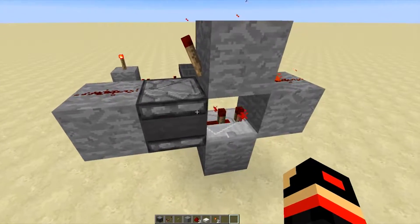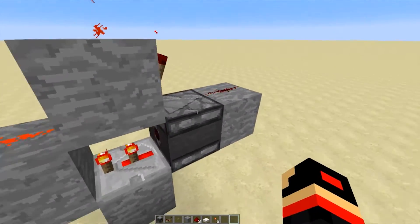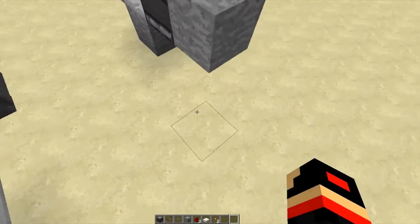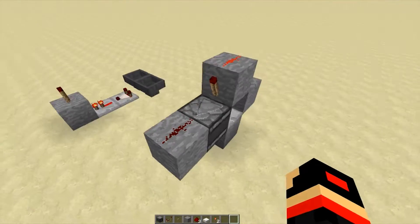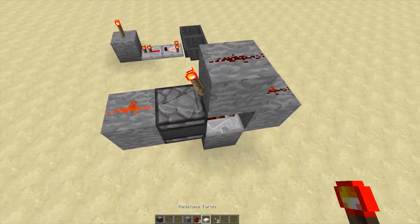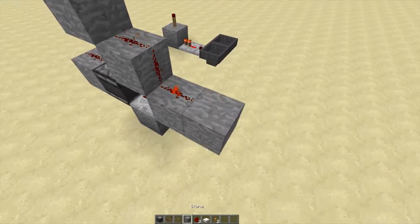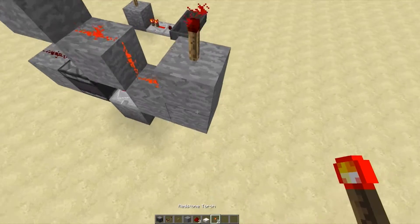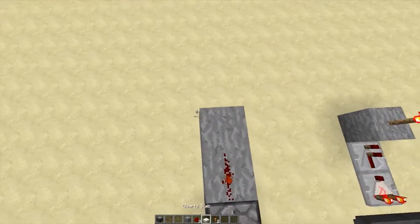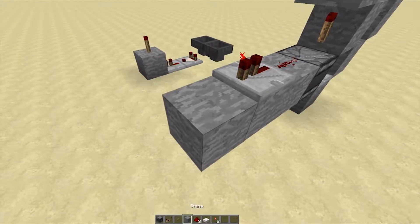This is a nice, concise and extremely thin clock. It fits into a four by three by one area, so it's only one block wide — you can fit this into really tight corners. It has two outputs that you can put torches on, one there and one there, which is pretty cool, and it also has a third output here.